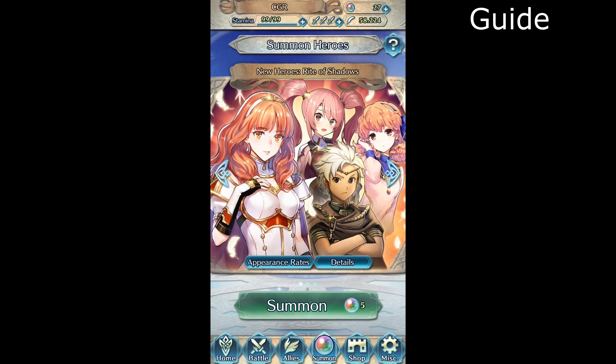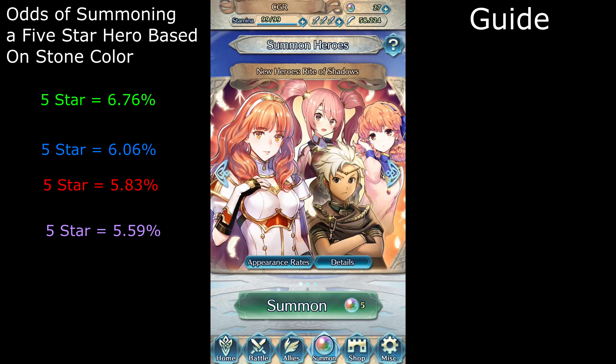If you just want the pure stats for the odds based on stone color, here they are. But if you want to get even better odds, not only do you need these numbers, but you'll also need a technique that will work exclusively with this current banner. If you wonder where most of my numbers come from, they come from the formulas in my previous video down in the description.